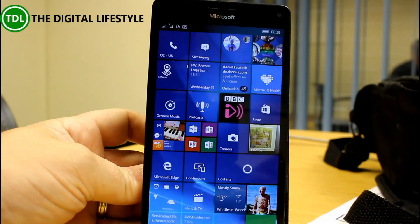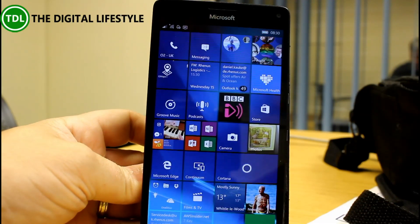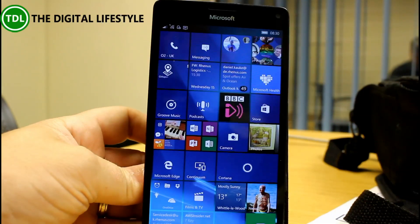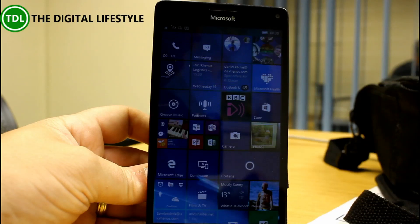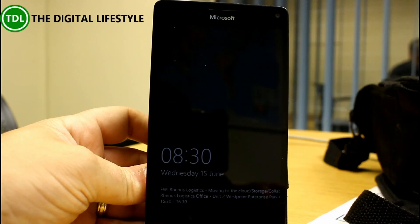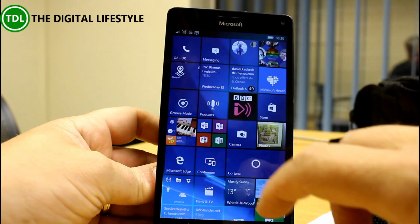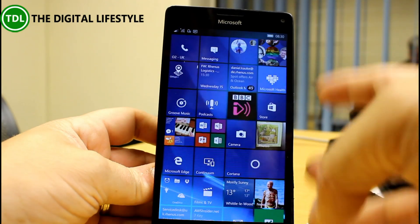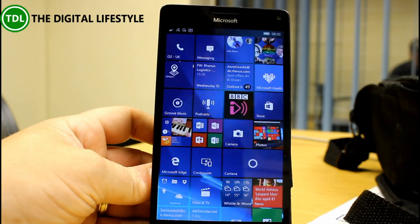As we come to the end of this Redstone development process, we're going to see not many new features and mainly bug fixes, and that's what this build really is about. It's part of the Windows 10 Anniversary Update June Bug Bash, where Microsoft are trying to put through some scenarios for insiders to test, to reduce the number of bugs that go out in the final release.